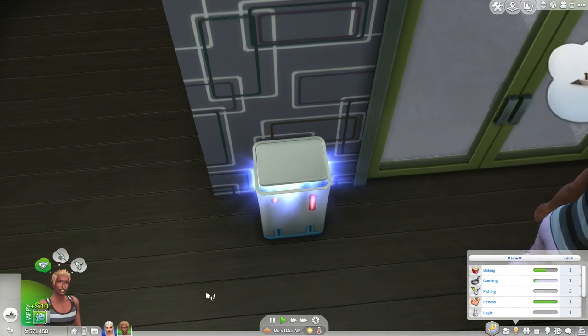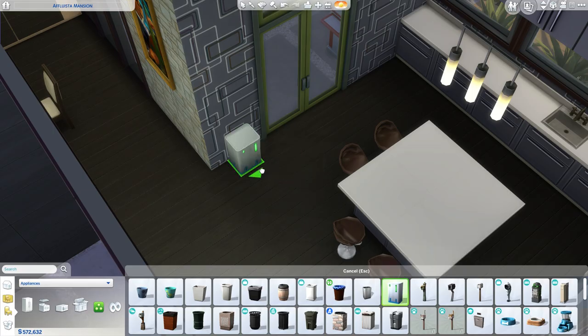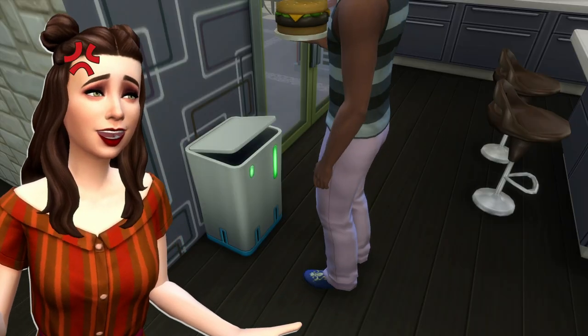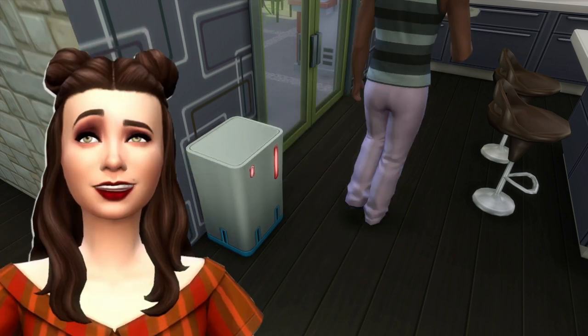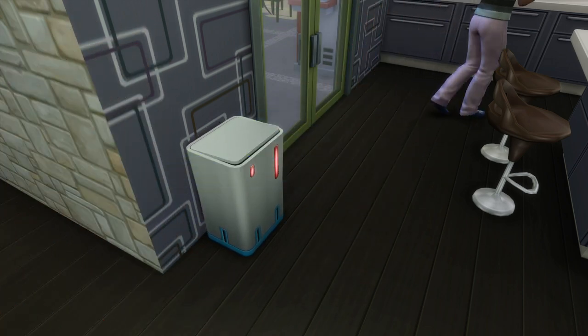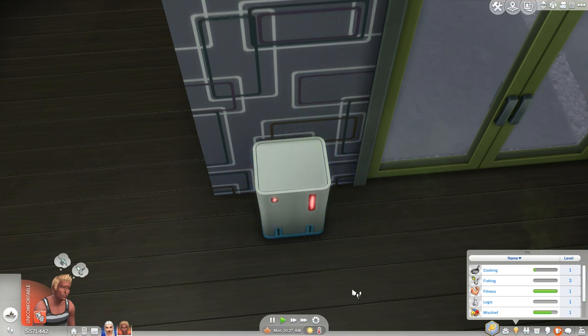There's a base game trash can that actually gives you money every time you throw something away. It's called the Nano Touchless Trash Can. For a while there was actually a bug where this trash can stopped giving out money, but I'm happy to say it's been fixed. This is a great way of making some extra cash while just living your best Sim life.